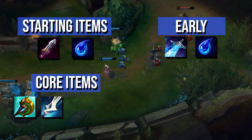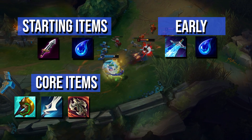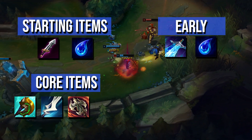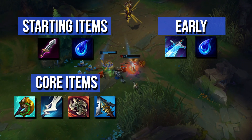Next, build whichever item you didn't build first. For your third item you'll usually want Ravenous Hydra, which has become a very strong item on Ezreal offering great waveclear, sustain, ability haste, and damage. Afterwards you'll typically want Serylda's Grudge, though you can also consider building it before Ravenous Hydra if the enemy team has high amounts of armor.